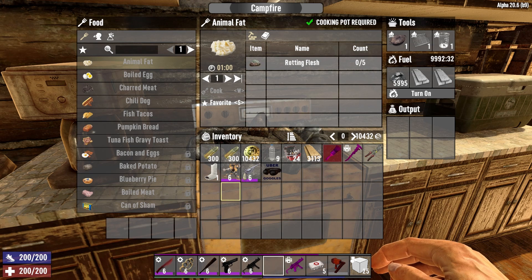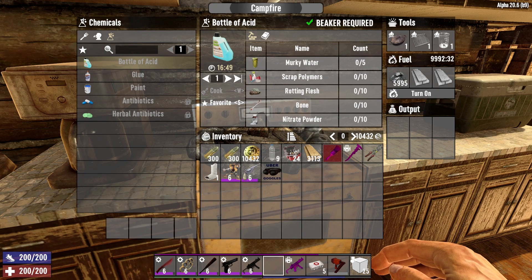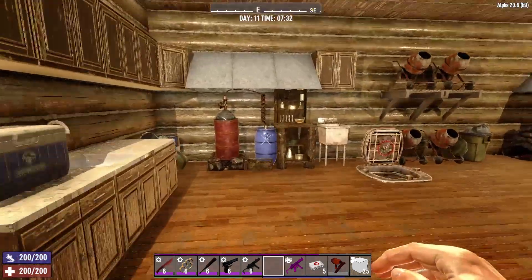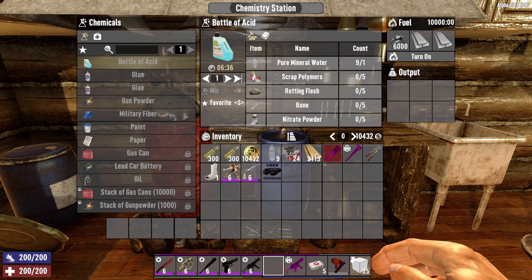You do animal fat at the campfire, and if you go over to chemicals you can now also craft acid. If you need a bottle of acid, you just need murky water, some scrap polymers, rotting flesh, bone, and nitrate powder. The drawback is it's going to take 16 minutes and 49 seconds to get a bottle of acid this way. You can also craft acid at the chemistry station, which is a little faster — only six minutes and 36 seconds. But you need pure mineral water, scrap polymers, rotting flesh, bone, and nitrate powder.